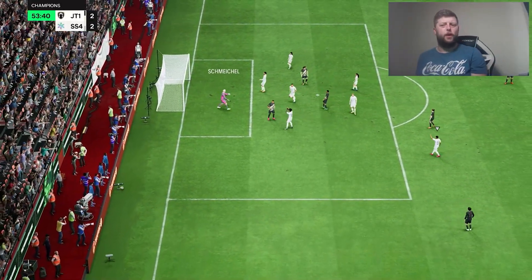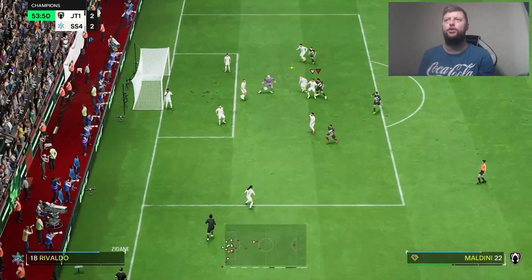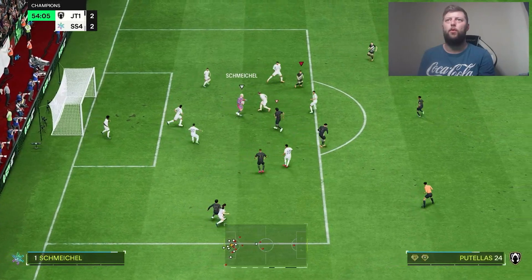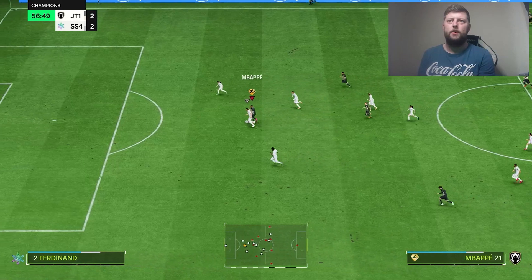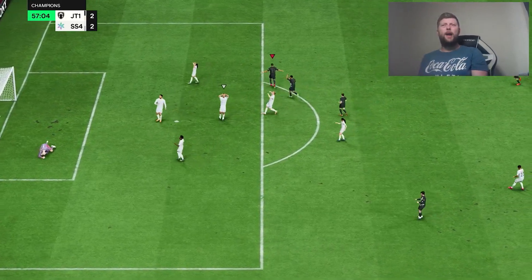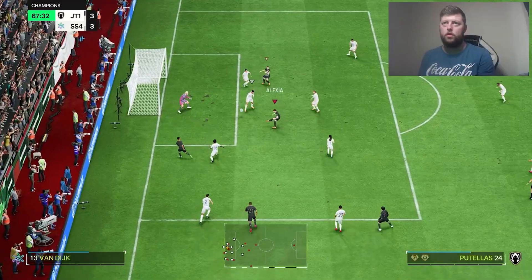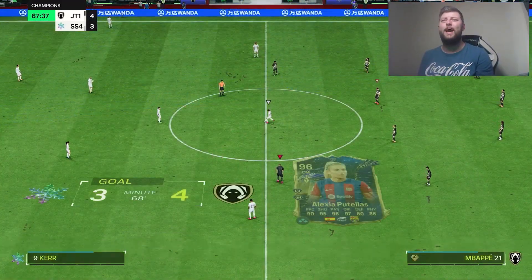Finding a bit of a whip — we have been leaked that we are getting a UCL Road to the Knockout evolution, so that will be very interesting to see what we can do there. Great ball through — and Neres with a beautiful assist to Putellas.